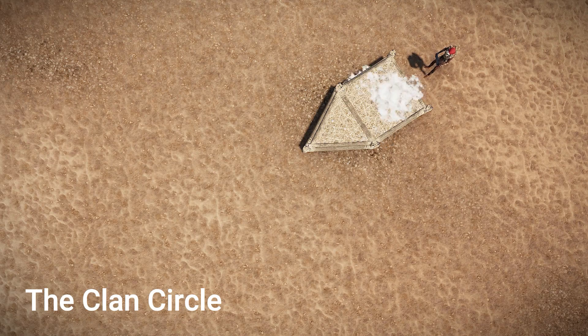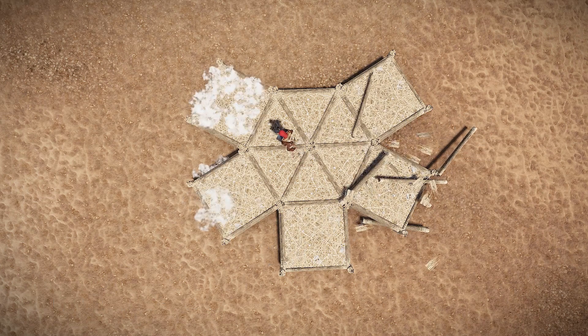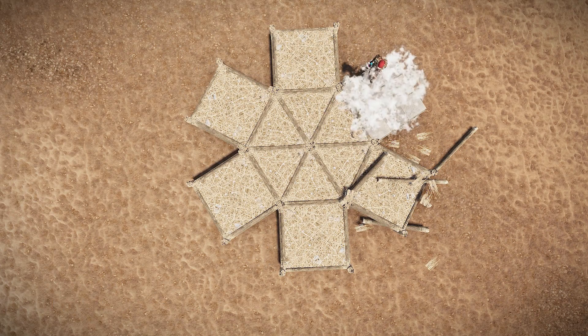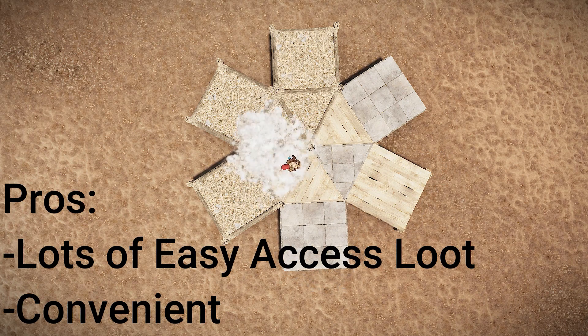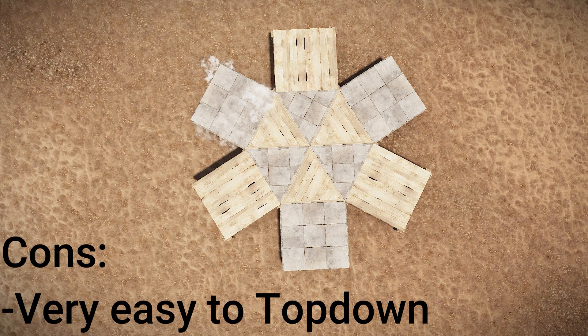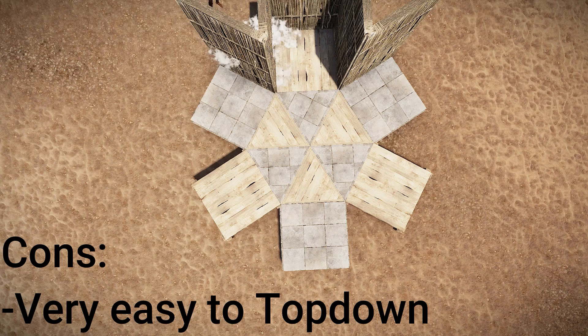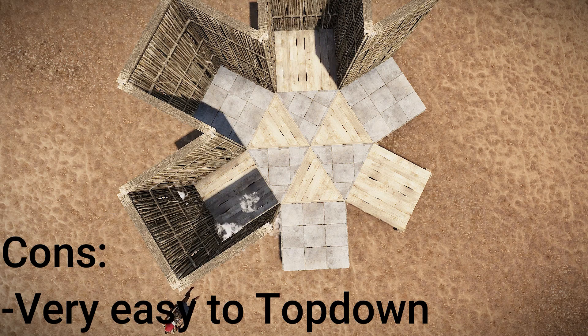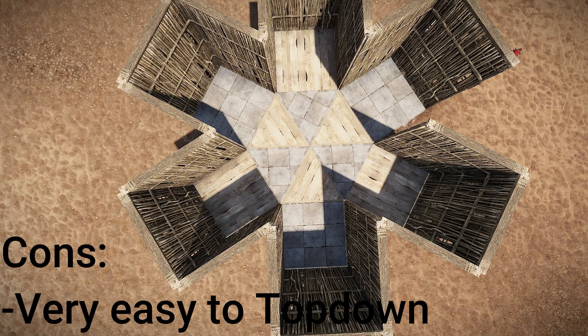As you can see, this base is very similar to the previous one, but instead of using the circle in the center as your core, you will have a ring of squares all around it for a lot of very easy to access loot. But again, it has similar problems to other bases with those qualities. A lot of loot rooms that are easy to access will mean that it's also easy for the raider to splash into multiple of those at once, making this base design surprisingly easy to raid for the amount it will cost to build.